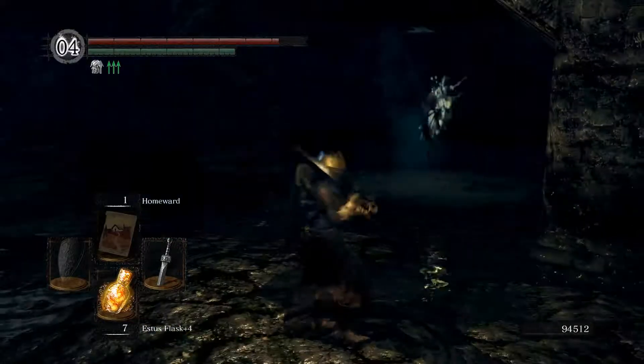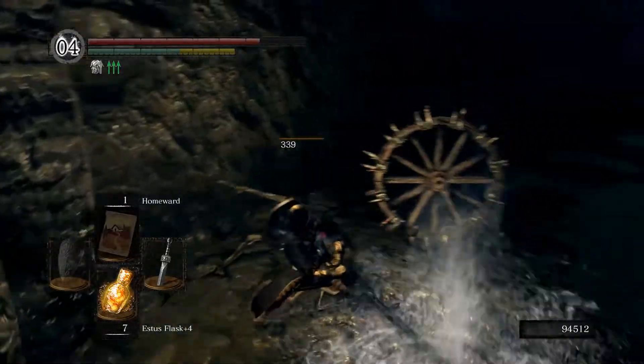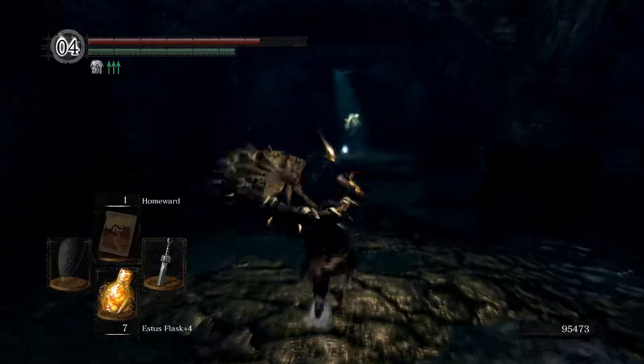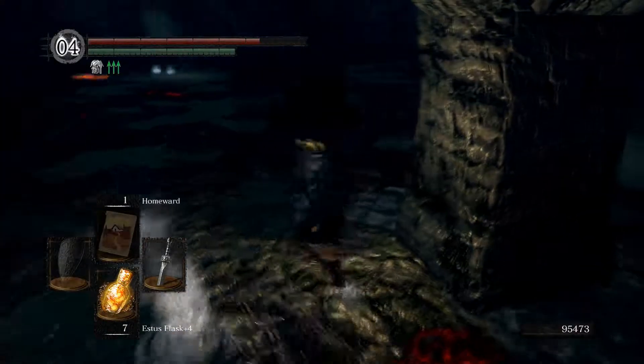We have to go into the sewers filled with bone wheel skeletons. It's going to be fun. Which will let us turn the crank that unlocks the door. We don't have to do that actually — we could just take the shortcut, which is the dragon skip.